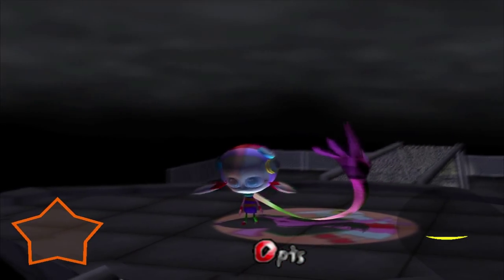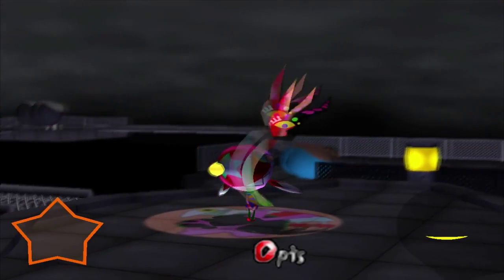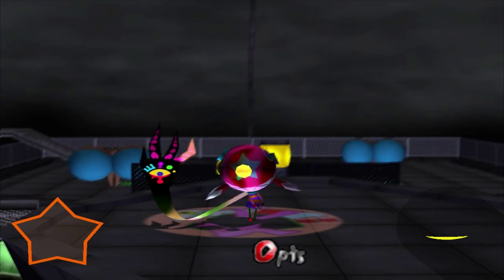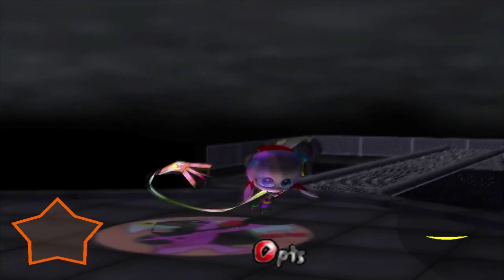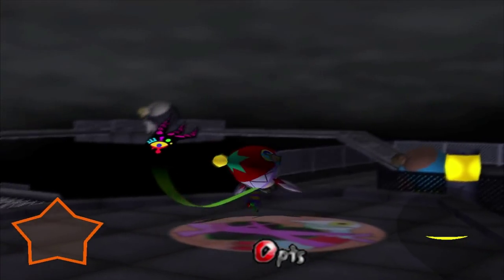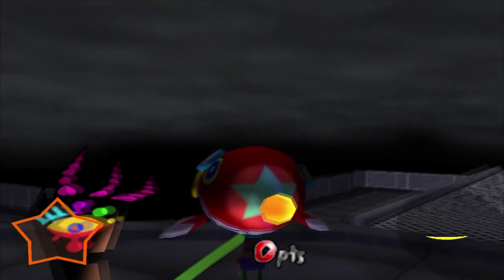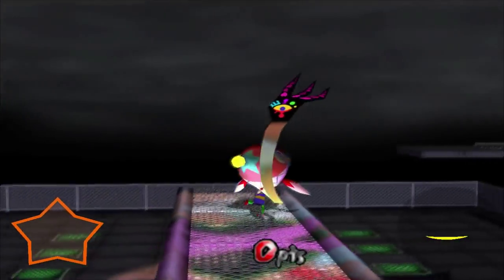Well, here we are immediately into whatever this game is. I kind of know how this works — we got a hand and we grab things. I know about the main enemies, which we can see over there, because they're usually the first what-the-fuck element people see. But outside of that, I'm pretty blind on this. I also don't know why there's a light following us. Maybe it's because the level's dark. I don't think our character can jump — I think she can just pull and stretch. She kind of automatically climbed over that, and jumped down automatically.